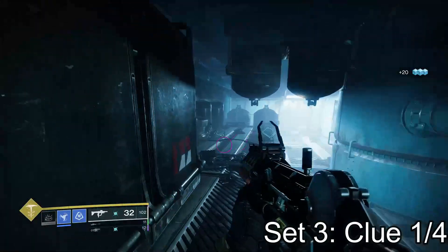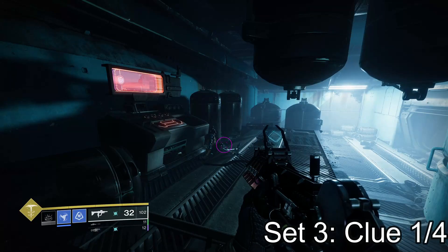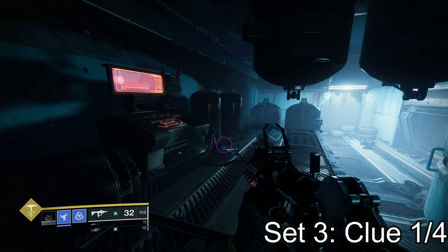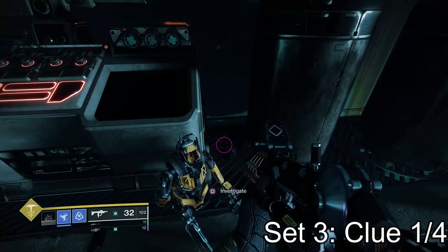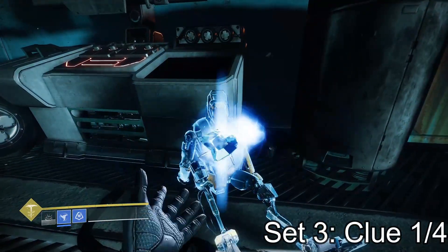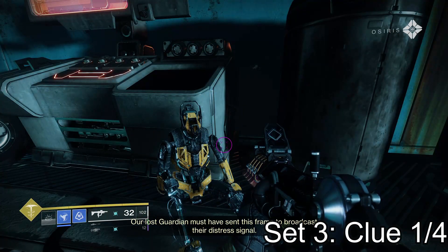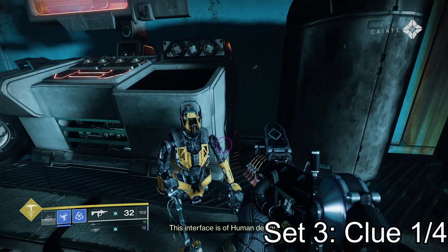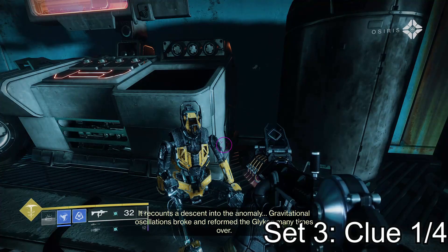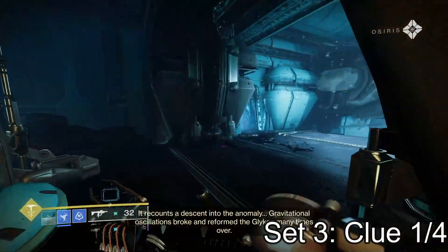Moving on to the first clue of the third set. If you've done everything and finish this third set, this will be your third triumph for finding all of these clues. This triumph rewards you a ghost and is also part of your Chosen seal for the season, so it is super important to get. The first clue is a dead exo right here by the council on the right side of the room where you kill all the scorn. When you first drop into the Glykon where those two electric walls are, go to the right and you'll see this dead exo on the platform right by this council — collect him and he is your first clue of the third set.